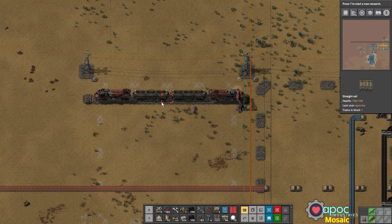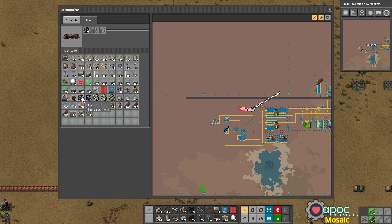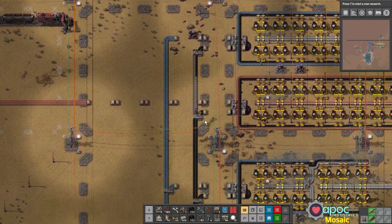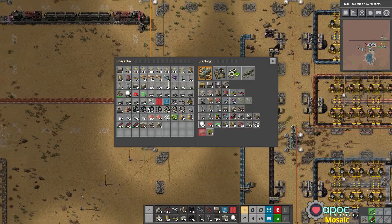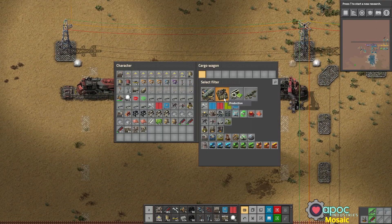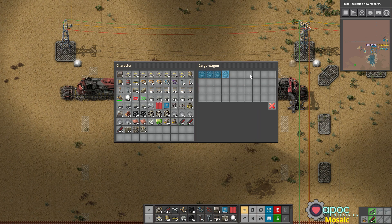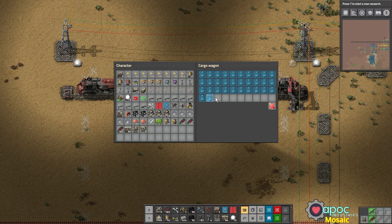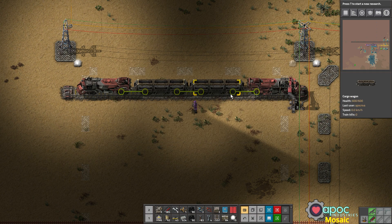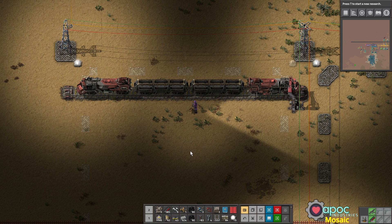We can give each locomotive a little bit of coal — should probably pick up some more coal. One thing that I always do with my trains is filter them. This is going to be only for iron ore. You can set a filter by middle clicking and selecting, then shift right click and shift left click to set the filter on each slot. It would be nice if you could click and drag like you can everywhere else in the game, but you can't. You can copy the settings from one wagon to another. The reason I do that is in case the train ever ends up at the wrong station — I don't want it picking up the wrong goods.